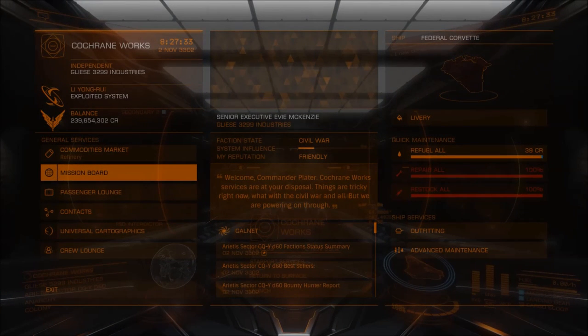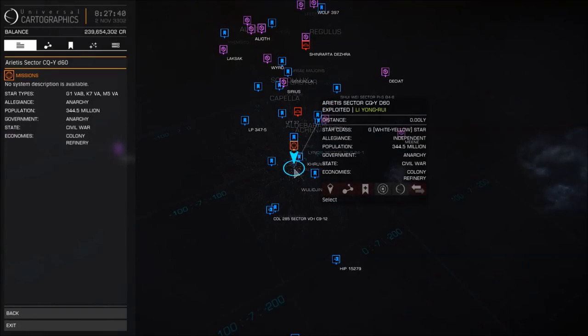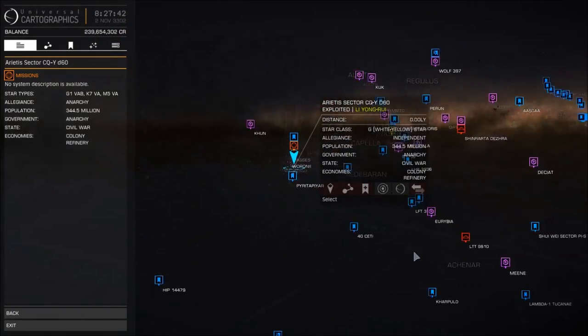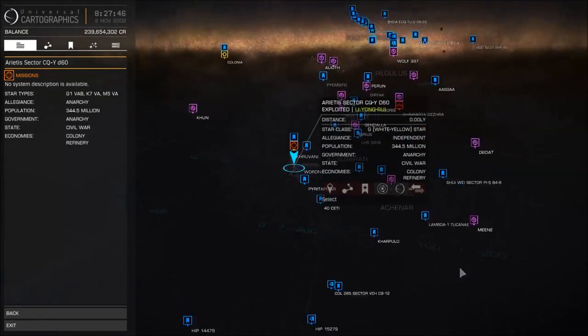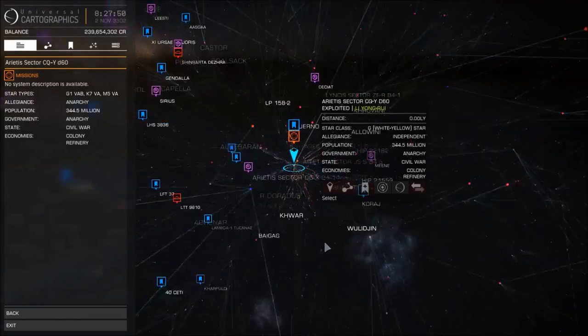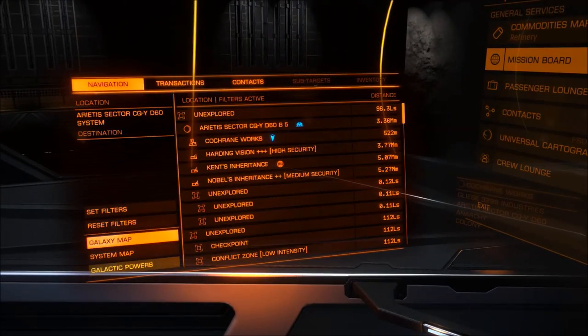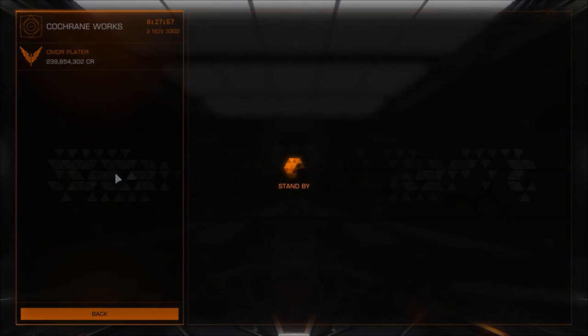First of all, you're going to need to get yourself over to the Aretas Sector CQ-YD60 system. We're going to be doing skimmer missions, so you do need to have Horizons. It's really important because that's why it's Update 2.2, not 1.7. You're going to go to Cochrane Works, which is located on planet B6 in the system.